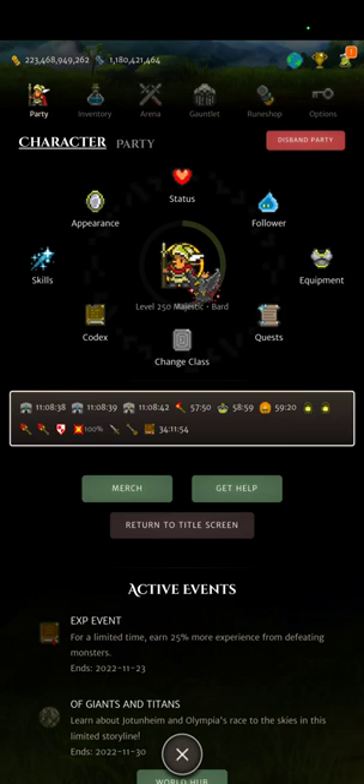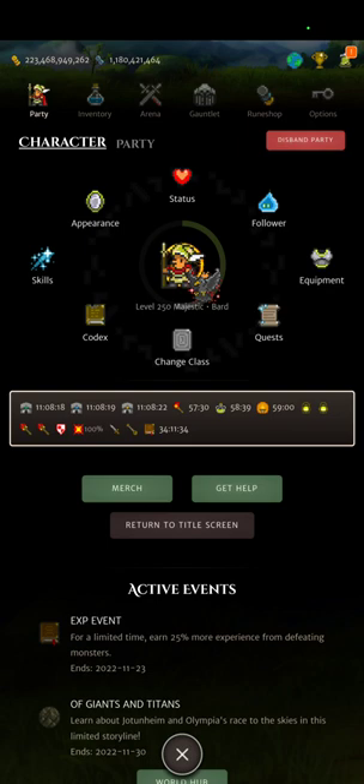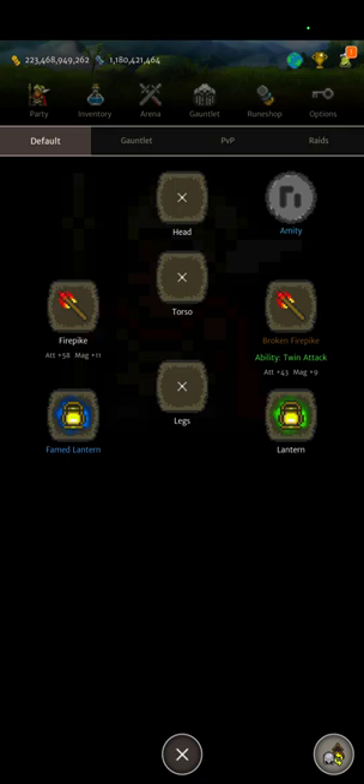You can get 750 view distance as early as tier 5 from the Majestic Class. This class can wear any armor and wield any weapons, so that is why it is so useful — it also has the view distance passive. I hope that was easy enough to understand.